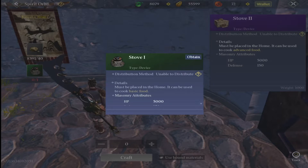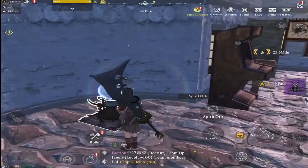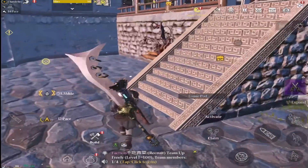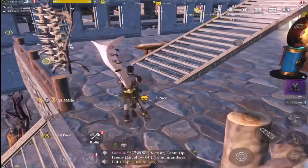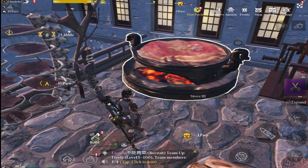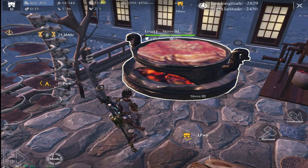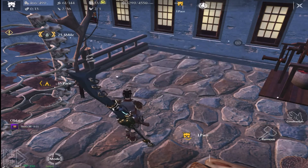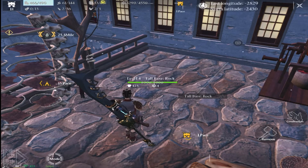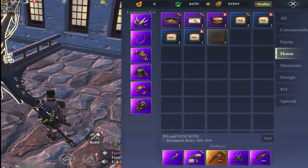To craft it we need 40 stone and the stove 1 itself, so we need to pick it up first. To pick it up go into your build tab, go to demolish on the right-hand side, click remove and it will pick it up and put it into your bag. Then go back down to the creation tab and use the stove 1 in the recipe to create a stove 2.